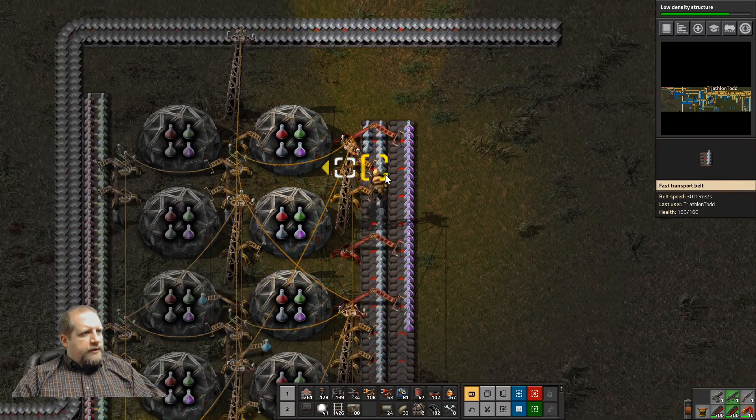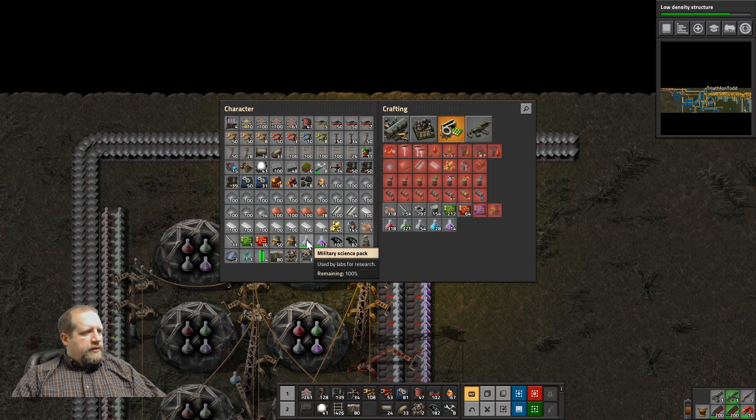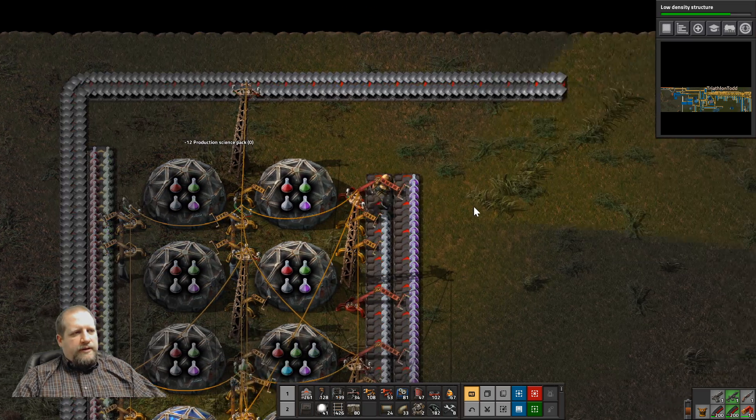That is grays on the wrong side of the belt. We'll have to take these and go distribute them. There you go. I also have some purples — you can just unload there. Excellent.